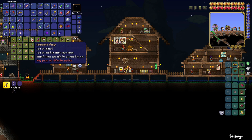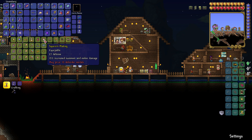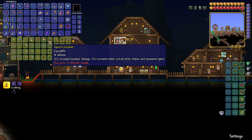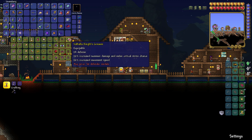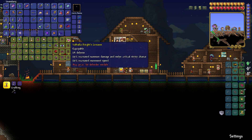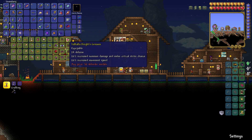So we have Squire's Great Helmet — increases max number of sentries and your life regeneration, that actually sounds good. We have the Squire's Plating — summon damage and melee damage. This set pretty much seems to be just a mix of a bunch of different things. How about this Valhalla Knight's Helm? Max number of sentries by 2 and summon and melee damage by 10. 30% increased summon damage and massively increased life regeneration — that sounds quite nice. And this piece gives 20% increased movement speed. There's a ton of summon damage on this armor set, but there is no max summons, so my dragon will be quite a bit smaller. But the defense of the set is way higher — this might be a viable set for fighting the Moon Lord.